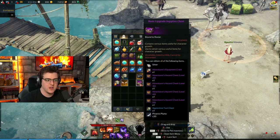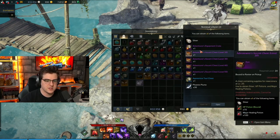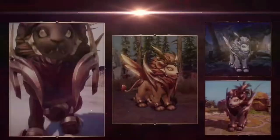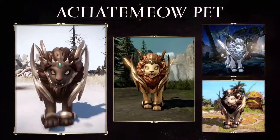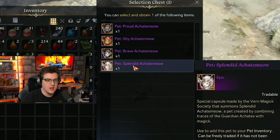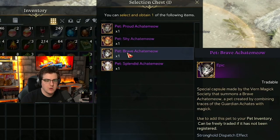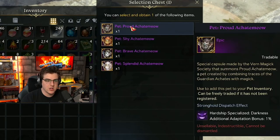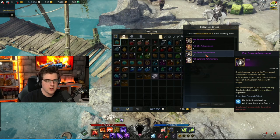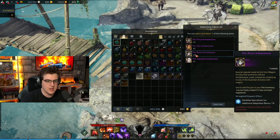So we got another thing of basic supply chests, apprentice tools, same thing as before, more Crystalline Aura, and we get a pet. And these pets are going to be tradable as well — this is really, really big. Loving to see this right now. Looks like we've got a more white version, a white and black, kind of all black, and then kind of an orangish one. Not sure which one we go with. Let's go with the brave one — that sounds fun.